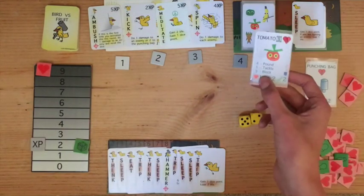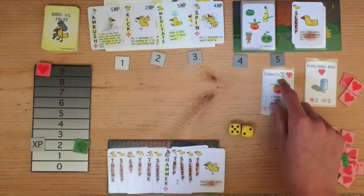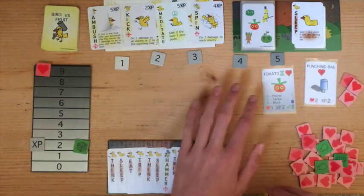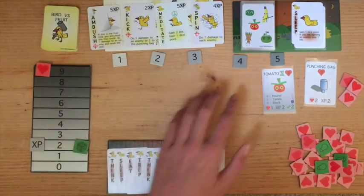Now we're going to go on to the next round, and an enemy appeared. We're going to place the tomato on the time track equal to its time value. Since it has 5, we're going to put it right here. Now I can choose to fight any number of enemies, but since I still have 5 more turns to do so, I'm not going to fight it yet and just let it sit there.